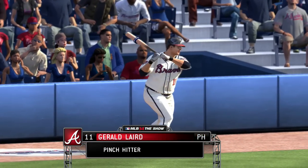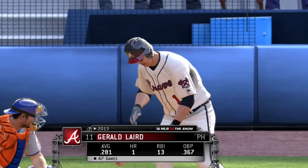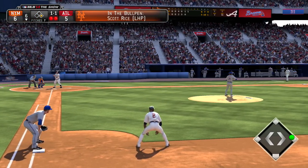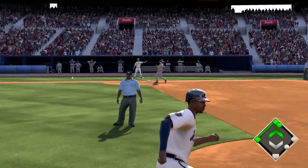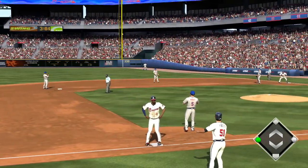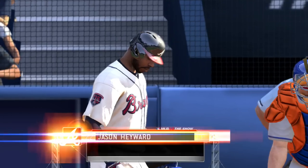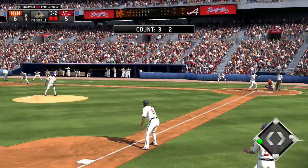Gerald Laird will get the call here as he'll hit for the pitcher. Action in the Mets' bullpen now — both the lefty and the right-hander start to throw. Hit hard toward the right side, and that is going to be a base hit. As a hitter you want to make sure you hit it to the right side to get that base hit. Jason Heyward will step in with two on and two out here in the sixth.